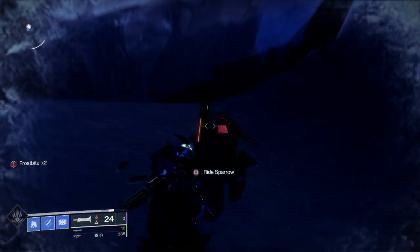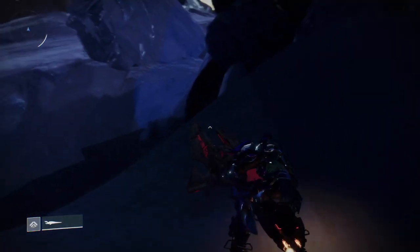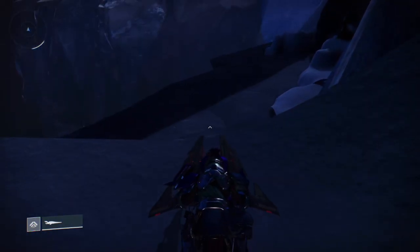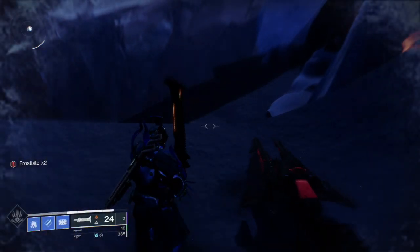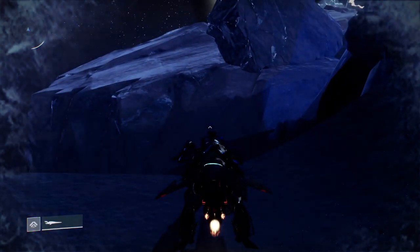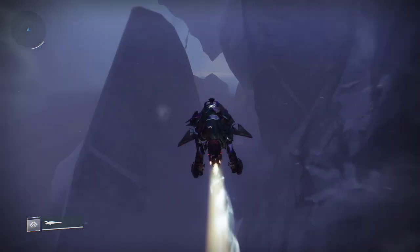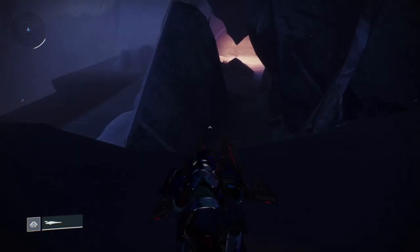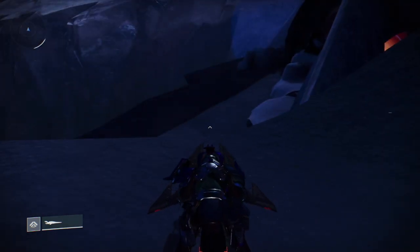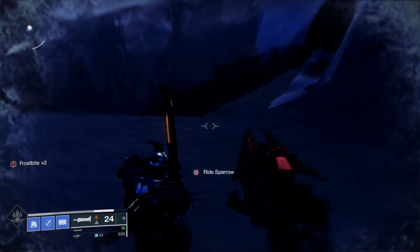You want to step back a few steps, but not too far, so you can still press the button to get onto your sparrow. Once you see your frostbite stacks start to decrease, just press the button to get back onto your sparrow without moving forward, and that should activate the new glitch where you won't be able to get frostbite at all. Basically, your sparrow needs to be in an area that gets frostbite, and you need to not be in that area when you jump back on.